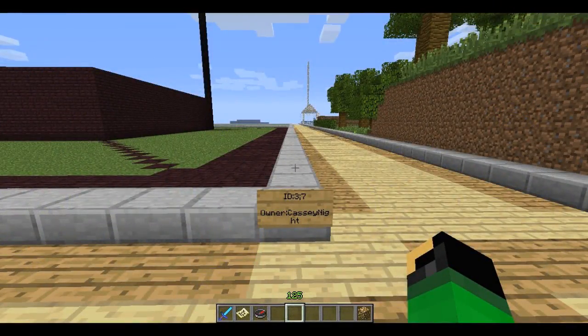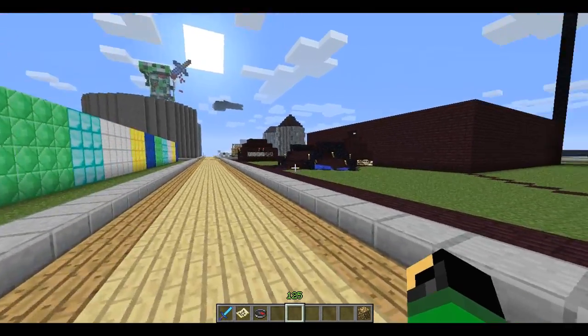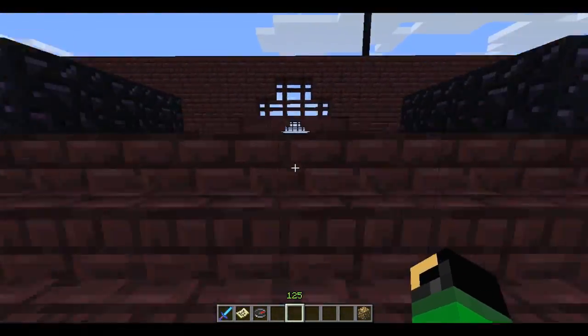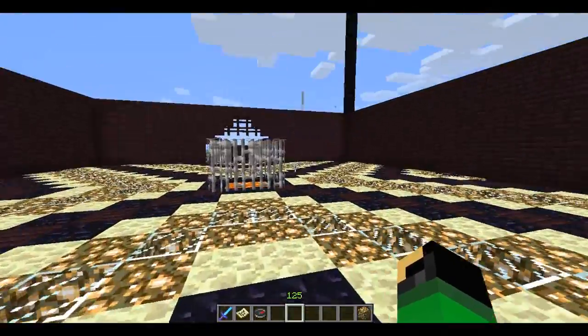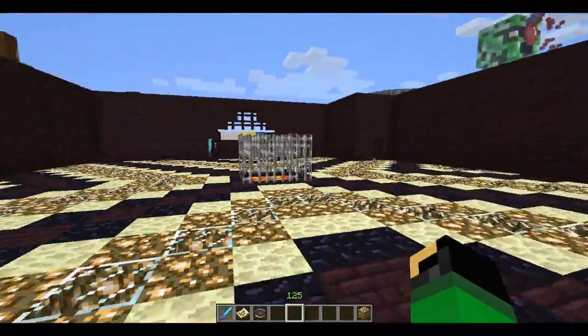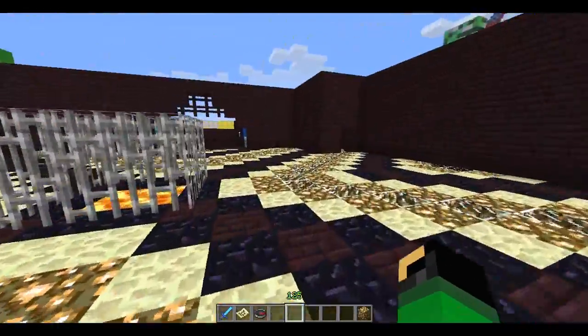The next plot we have here comes from Casey Knight. Let's check it out. Got a nice little bridge. Now, this plot is obviously not complete, but I thought it was cool enough — complete enough that we could take a quick little walk around. A lot of detail on the floor.